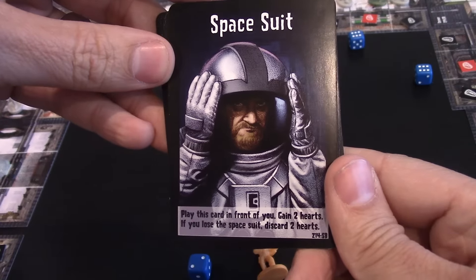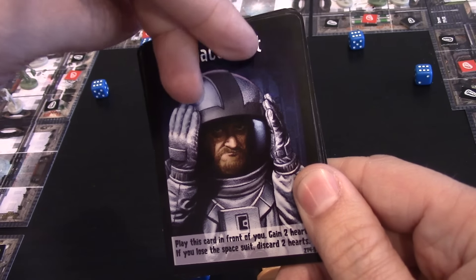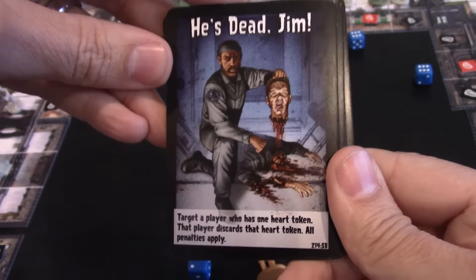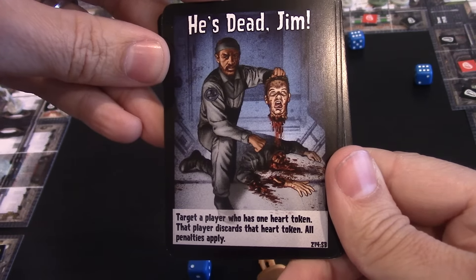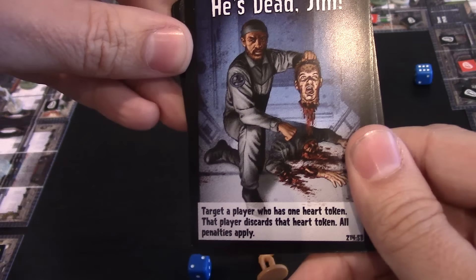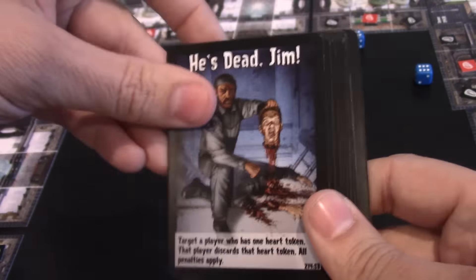Space Suit: play this card in front of you — you gain two hearts. If you lose the Space Suit, discard the two hearts. So we play it like the shotgun card from the original set: put two hearts on it, and if you use both of them, you lose your Space Suit. He's Dead, Jim: target player has one heart token — that player discards the heart token and all penalties apply, meaning you killed them. This is a card that kills other players. If a player dies in this game, they have to wait until the shuttle moves again and respawn back in the cargo bay where the shuttle just left.